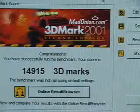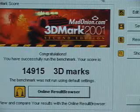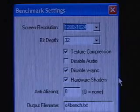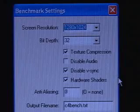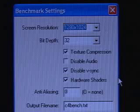The 3DMark 2001 2nd Edition result is 14,915. In the Comanche 4 demo, these are the following benchmark settings: a screen resolution of 1280x1024, the bit depth is 32, texture compression is checked, V-Sync is disabled, and hardware shaders are checked.